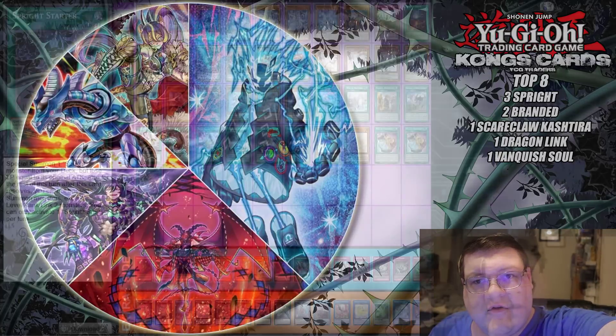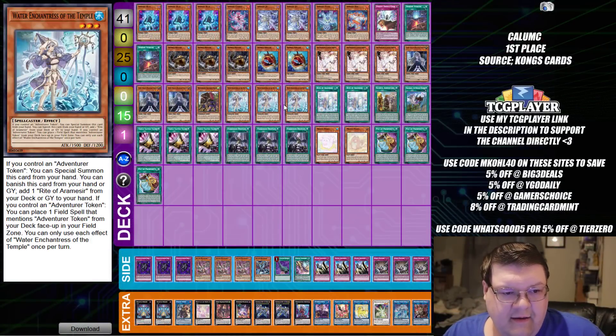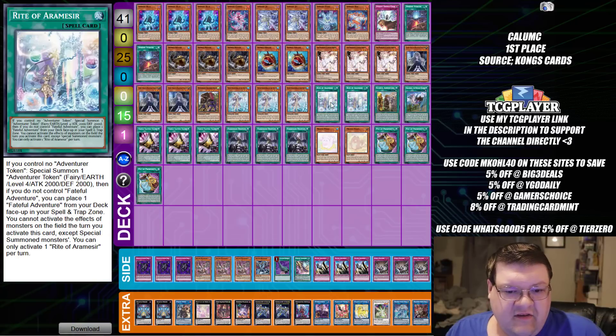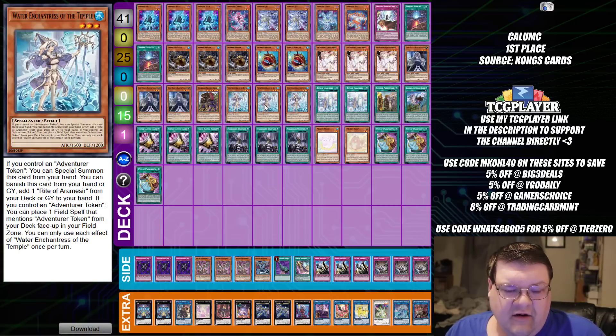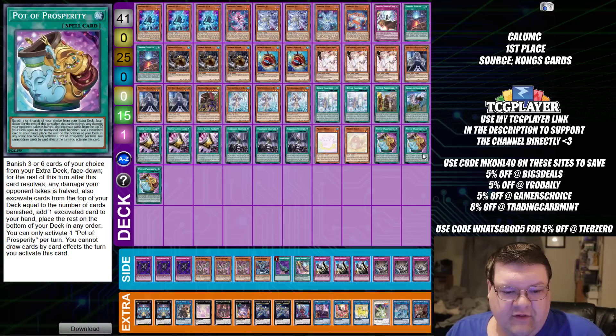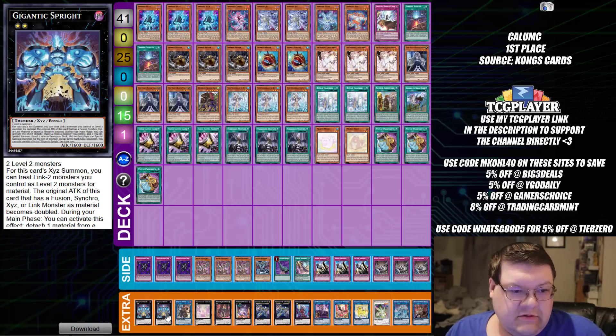Winning our event was Sprite with the Brave package — you really shouldn't be that surprised because this is old reliable to make sure that you can go through the game. Double Cross back in the main deck, we have filtering options here, and yes, we are playing Eradicator Epidemic Virus here, because tributing off Gigantic after you've met the requirements to do your thing is really, really good.